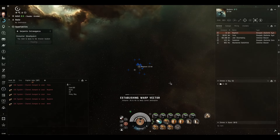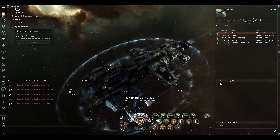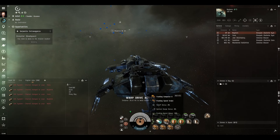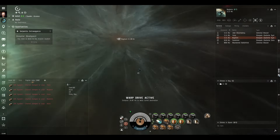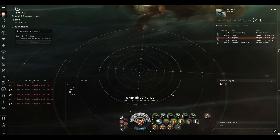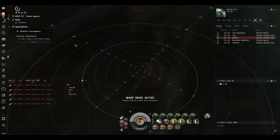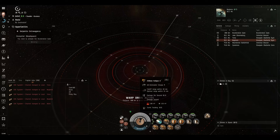Here we are in the mission system on the way to the mission. As always I'll turn on the two shield hardeners, and we'll make a decision about what to load the tracking computer with when we land on grid and see at what range everything is. We're going to turn on the tactical overlay so we can see all the range numbers. The red dotted line on the outside is our maximum targeting range. When we mouse over the weapons we see the inner ring for the optimal range and the outer ring for the falloff range.